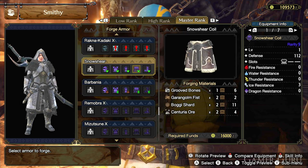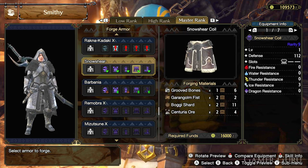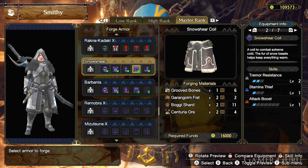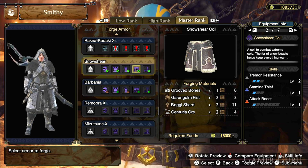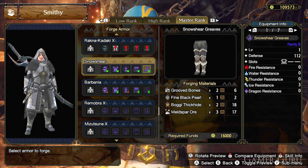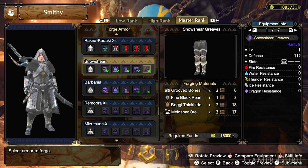The Snowshare coil has 112 defense and a level 3 decoration slot. For skills it has Tremor Resistance level 2, Stamina Thief level 1, and Attack Boost level 1. No new materials here — just more Grooved Bones and Centuria ore, which we've already gone over.